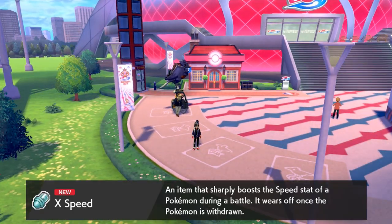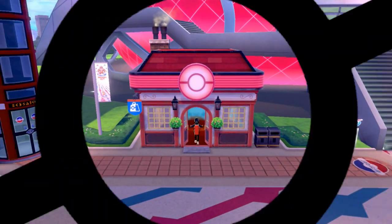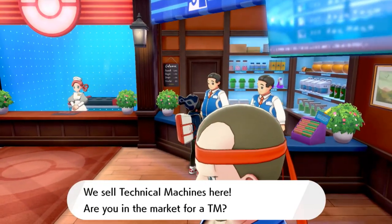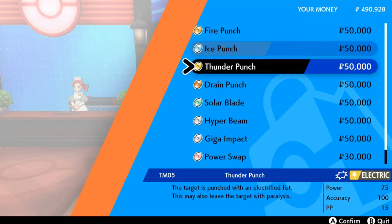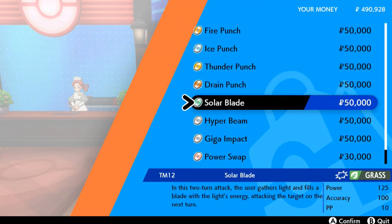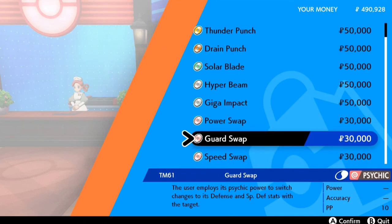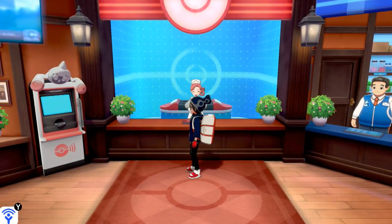Yes, this is the Technical Machine Mart right here, and they will actually sell you punch techniques: Fire Punch, Ice Punch, Thunder Punch, and Drain Punch. Solar Blade is in here too — planning on getting that one, and Hyper Beam. These are super powerful moves, and I'll try to get them little by little so we have a good advantage going into the Pokemon League.